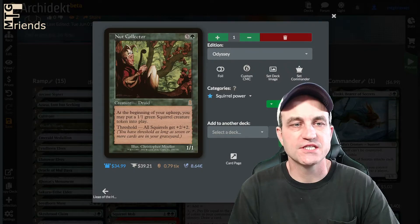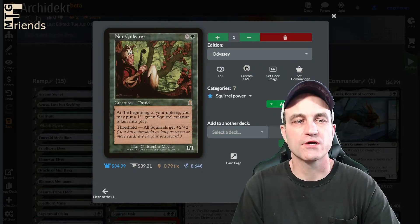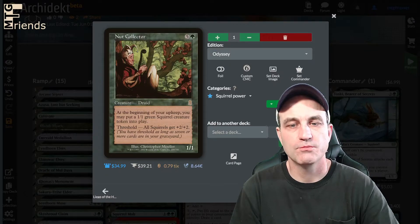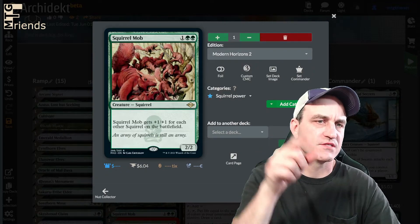The Nut Collector — it's a 6-drop. At the beginning of your upkeep, you may put a 1/1 green squirrel creature token into play. Threshold: all squirrels get +2/+2.